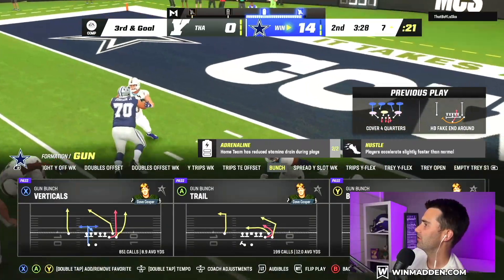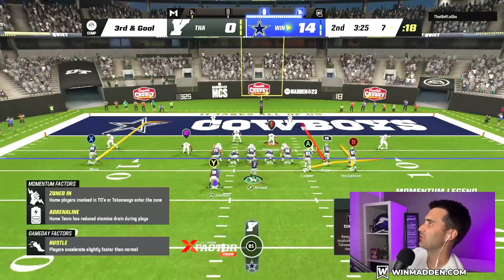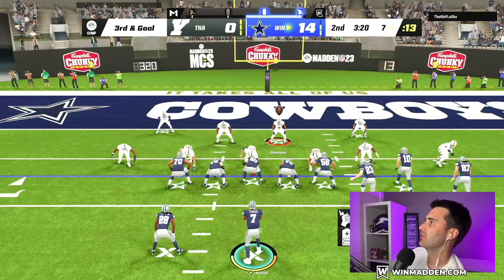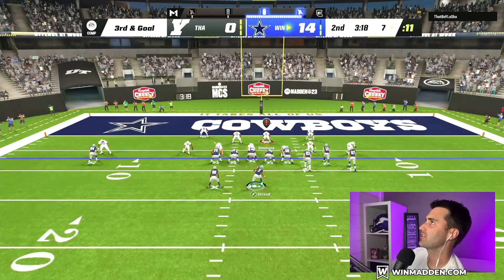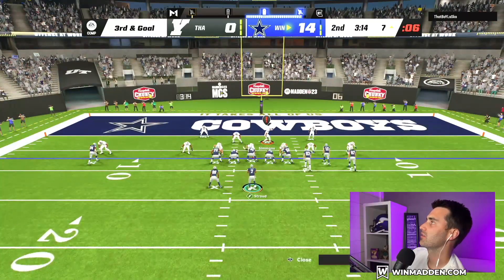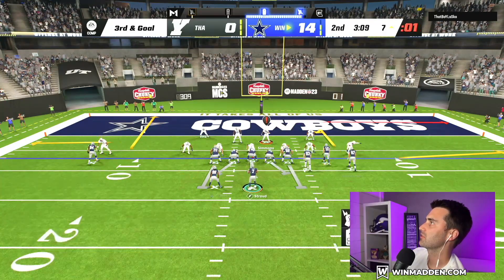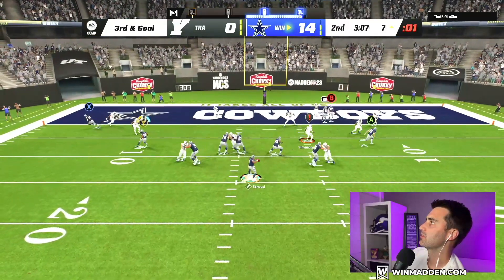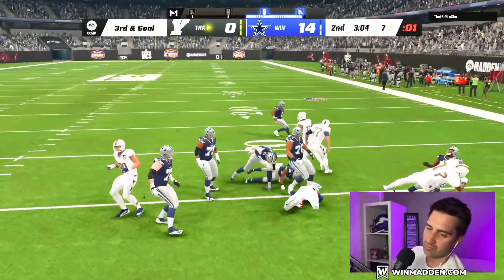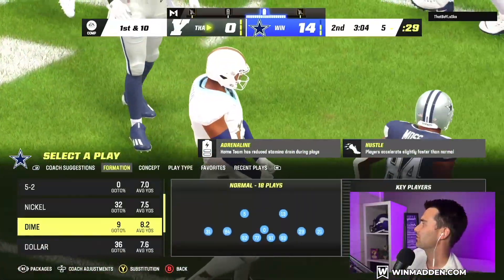Let's go to Flood. Dang it — I totally messed that up. He's in Cover 4 again. I think I'm going to run the hitch concept on this. Just smart route B, and then wheel route Y, and then put X on an out route — something like this. Oh no, I tried to fit it in there but needed another route to push it down the field. Not too worried.